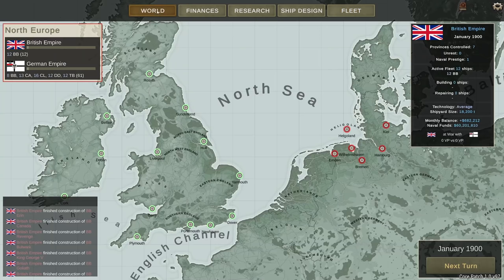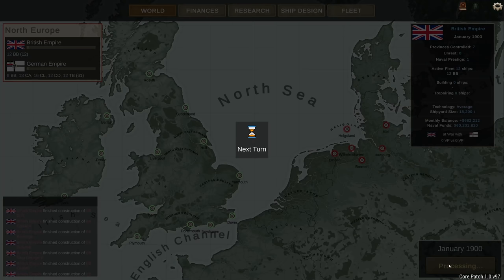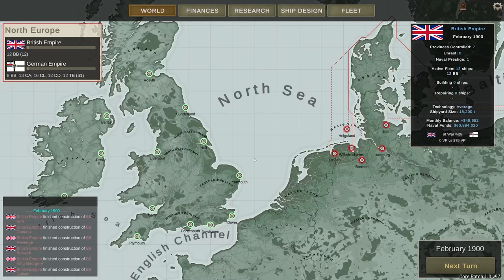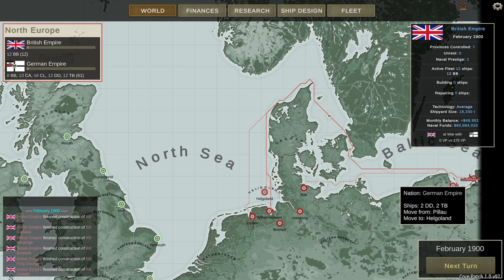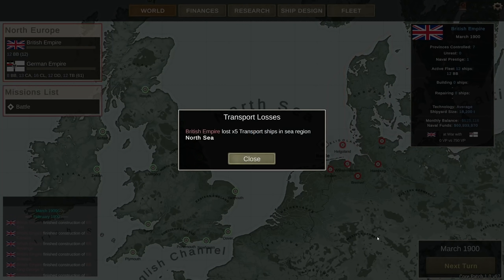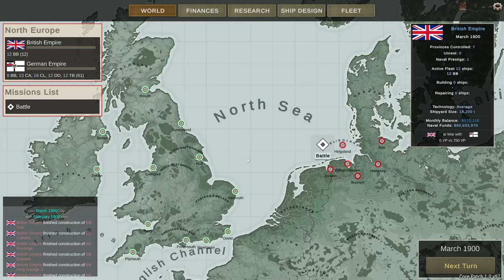Our ships have been completed as part of the initial campaign start - you just get these for free, essentially. We can see where the Germans want to fight. The Germans are seemingly relocating some ships from Danzig - a couple of battleships to Bremen - and these guys are moving to Helgoland. It's just two destroyers and two torpedo boats. Currently no engagements - that's fine.